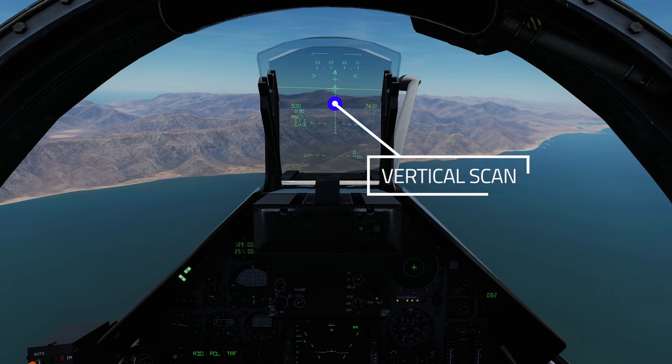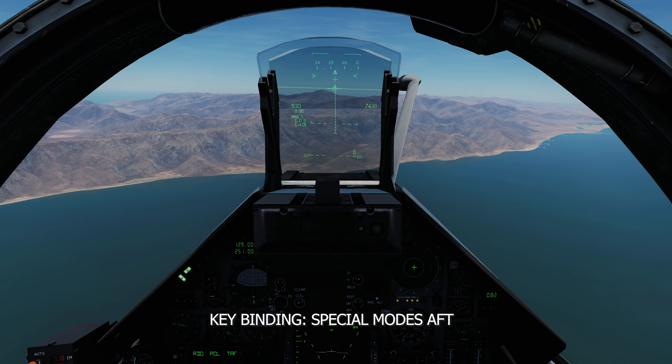The last special mode is vertical scan, which is only available with both the AA guns and magic missiles. It provides a vertical beam that is 4.8 degrees wide and 60 degrees tall.